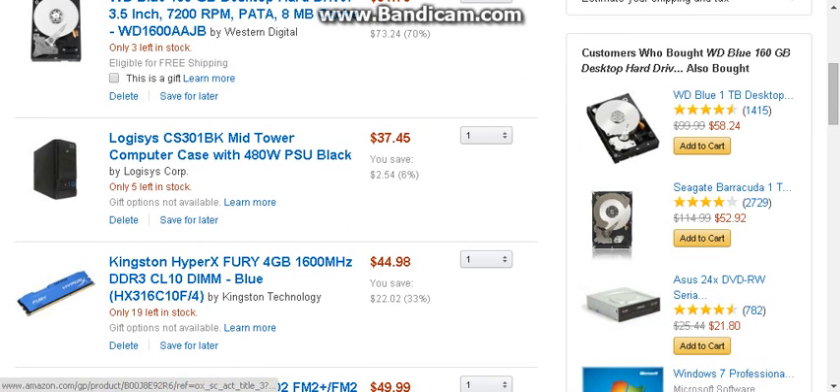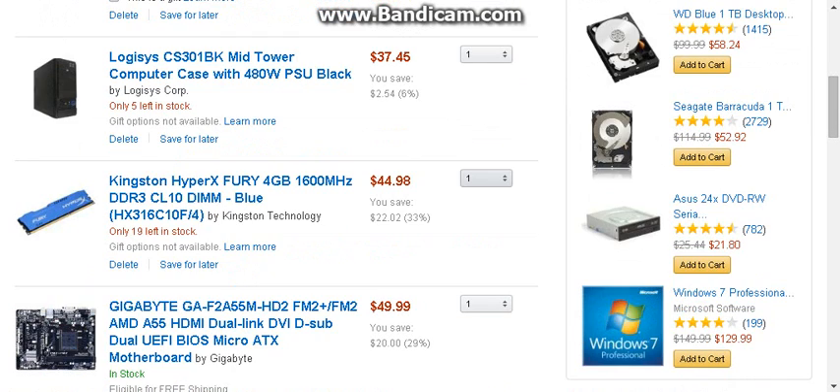For RAM, I went with Kingston HyperX 4 gigabyte 1600 megahertz DDR3. You can go cheaper and get 1333 megahertz, but I wouldn't do it because you have an APU build — it would just decrease the amount of FPS you get in games. It's only $44, and the 1333 megahertz version is about $35 to $40, so you're really not going to lose that much money.